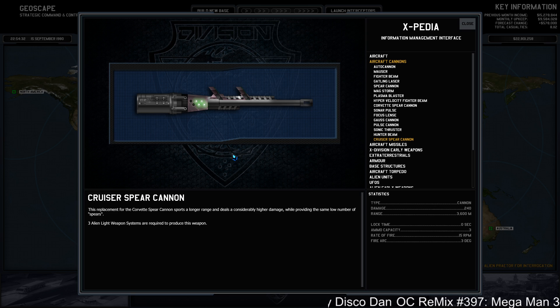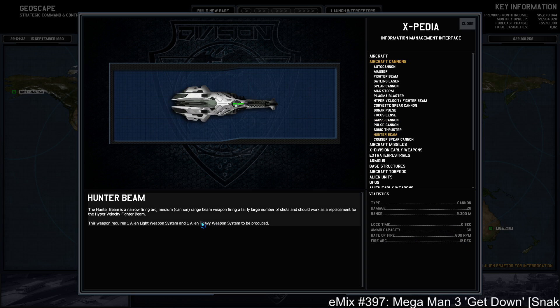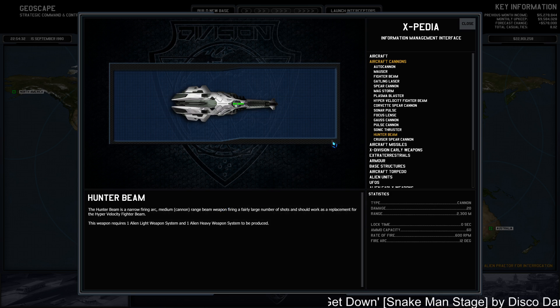Pulse is out. Sonic and Spear are maybes with testing. Goss is the cheap, reliable one that's pretty good — cheap in terms of normal resources. The Hunter Beam might edge it out but requires special resources. I feel like at least I have some idea, and hopefully the viewers do too. If anyone has suggestions for these — maybe someone like Runes or other experienced X-Divisioners — let me know.